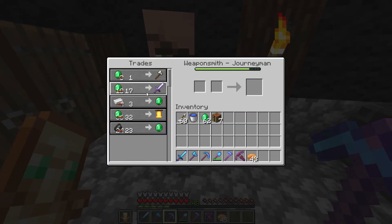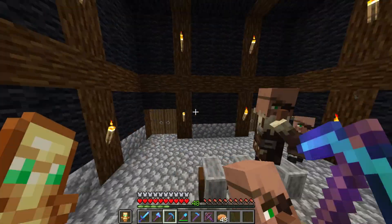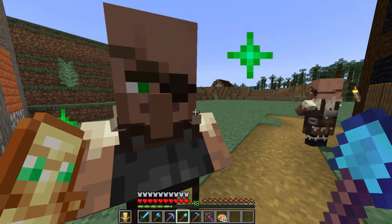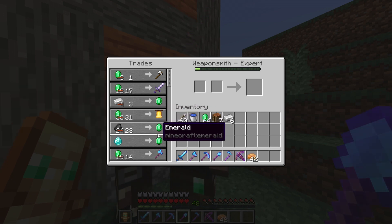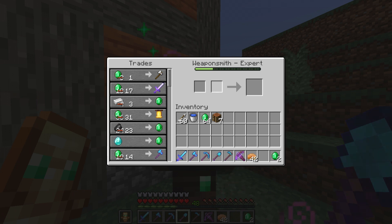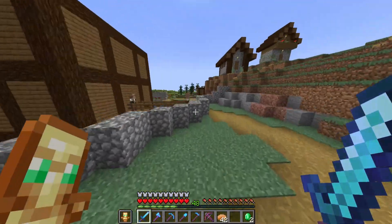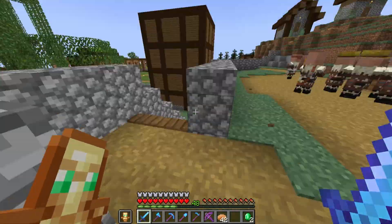The enchantments are obviously not the same between every villager you create. This guy will give me an efficiency 2 axe, while this other dude is going to give me an axe with three different enchantments — so I guess I'm very lucky. We're going to level him up real quick. Let's see what trades he has — a terrible trade and a very good trade. This is pretty much where this world is probably going: we're going to build a village and it's going to look similar to this. Obviously not identical — this uses a different data pack, but pretty much the same idea.